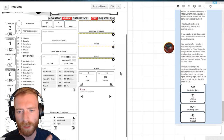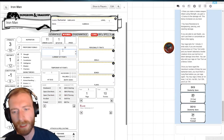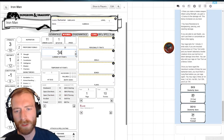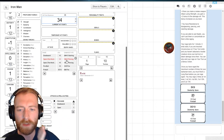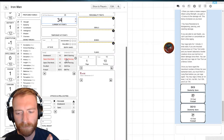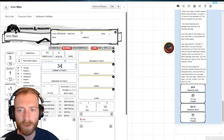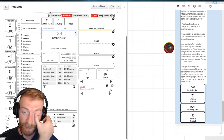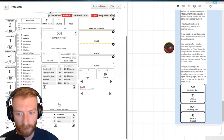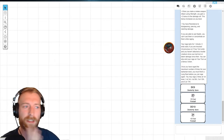That covers the basics of the character sheet. Your maximum hit points are tracked at the top, current HP below that. As long as you spend some time with the sheet it's very intuitively laid out — I'm happy with how it works.